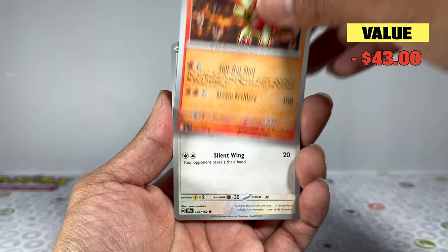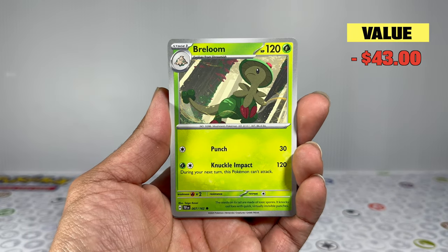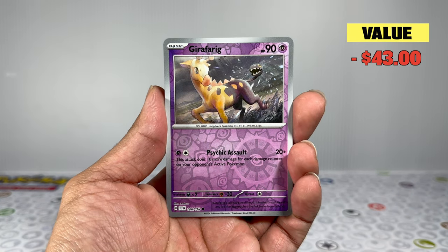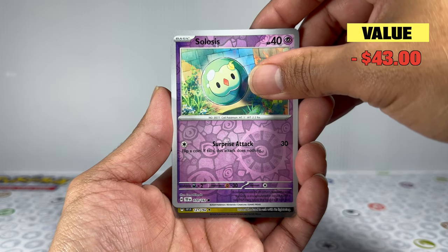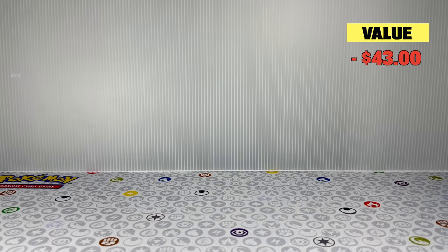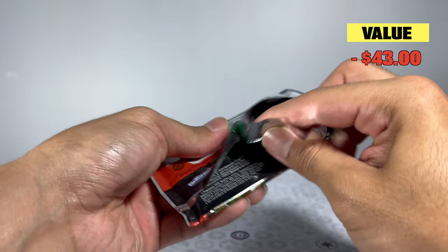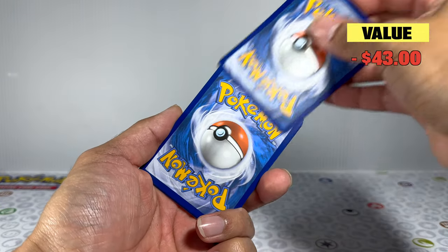Starting things off we have a Leaf Energy, Hoothoot, Beldumb, Breloom, and Scream Tail. I always like that little mix of future and past cards. The first pack's rare slot doesn't give us anything — just a future holo card. Moving into pack number two, hopefully we can get something strong, otherwise we're looking at a pretty big loss from the ETB.